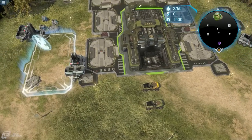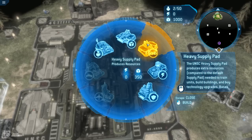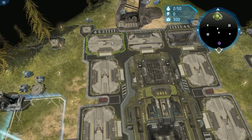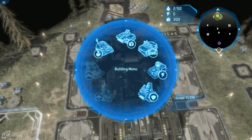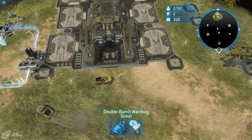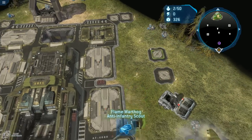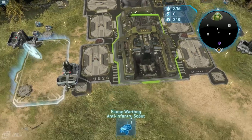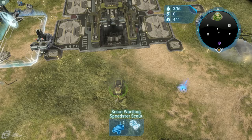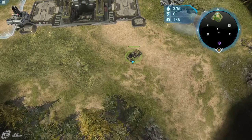We have our UNSC base — that's normal. Let's go ahead and start building some supply pads. What's different is we can build heavy supply pads right off the bat for 350 supplies. A Warthog just got built that we didn't ask for — I believe building some buildings automatically queues up a unit. This is the Scout Warthog, and what's different about it is how fast it moves. This thing really just flies around the map.